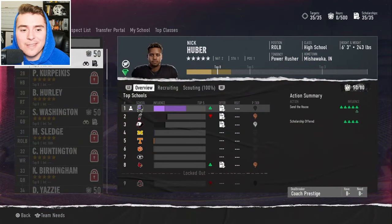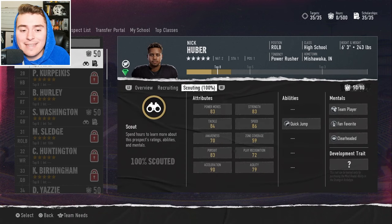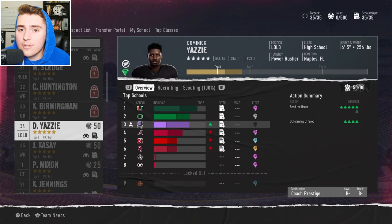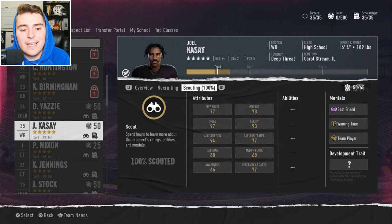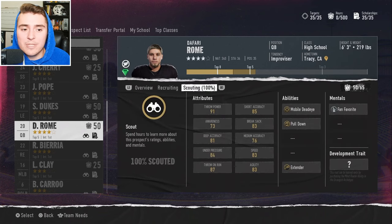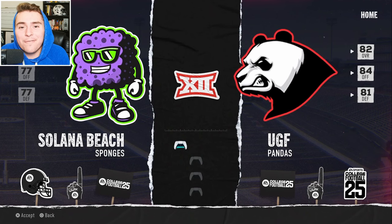On the recruiting front, we're making headway on some of the best players, like Nick Huber leapfrogging the UGF Pandas — a five-star gem linebacker with 86 speed, 90 excel, and 83 power move. Fingers crossed for quarterback Sean Washington. We need a top-notch dude to be the QB of the future because Adam Allen won't be here forever. Also targeting Joel Casey — a quarterback's best friend — 97 speed, 6'4". Let's go take on the UGF Pandas at the Adamo Dome.